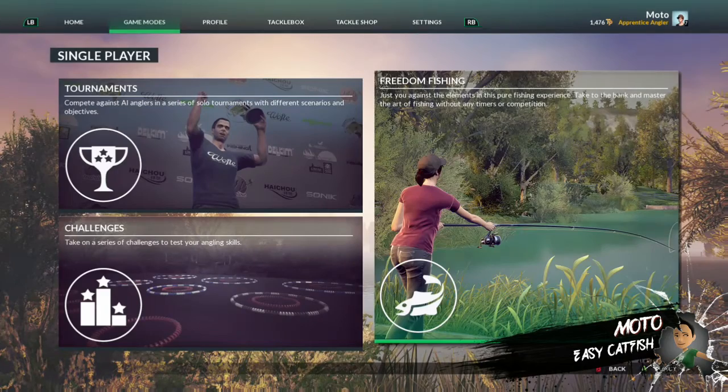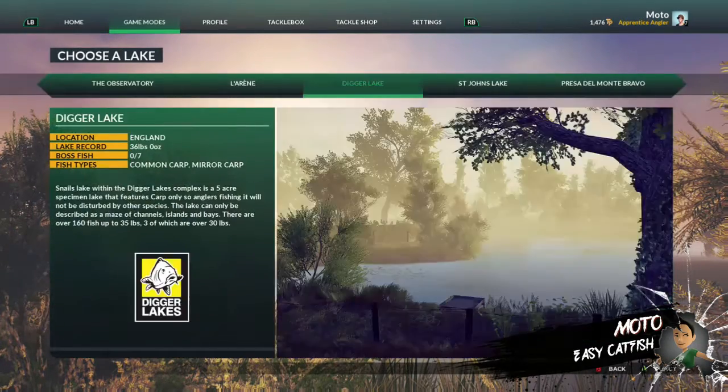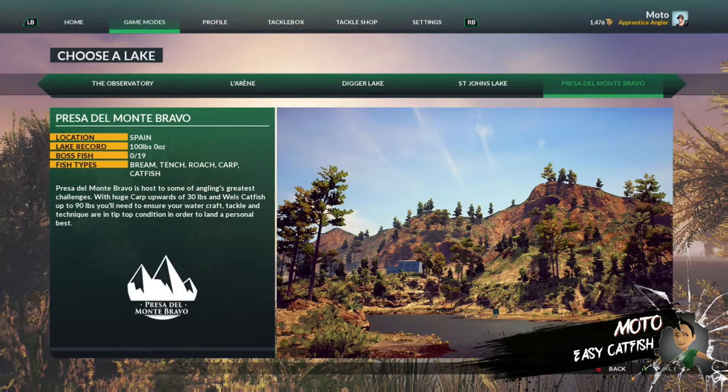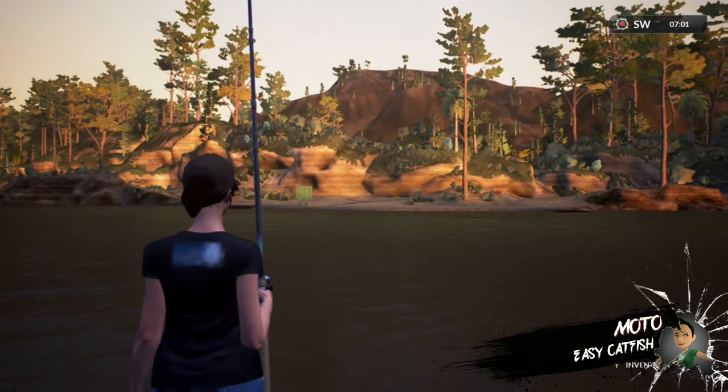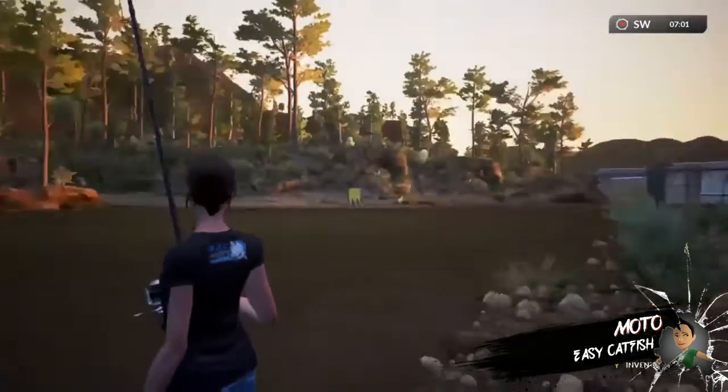You're going to go over to Freedom Fishing and choose the Far Lake Preza del Monte Bravo, if that's how you say it. Choose the spawn in the upper left. After spawning, you're going to turn to your right.